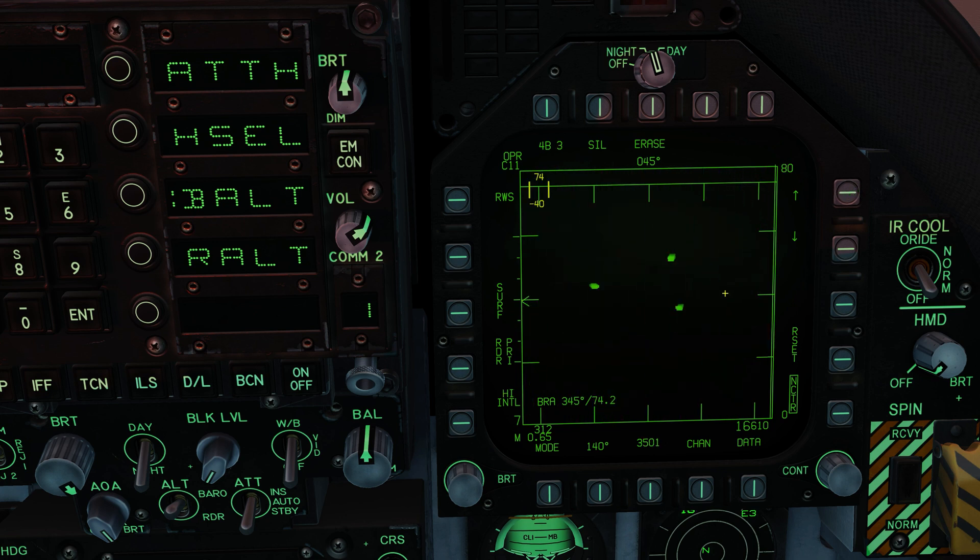First thing you can see on our radar - we have the data link turned on and we are in LTWS. One of the advantages of LTWS is we can do our IFF by doing the target under cursor. We're still getting the IFF interrogation, getting their telemetry: 0.3 Mach at 18,000 feet. We can slew over and get the same thing here - they're currently registering as unknown contacts but they're turning green once the IFF interrogation is complete.